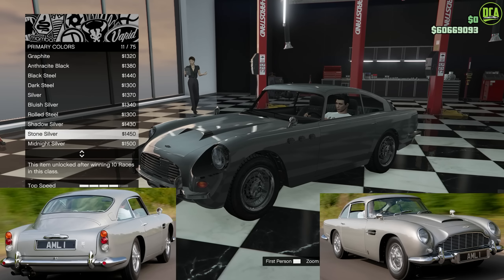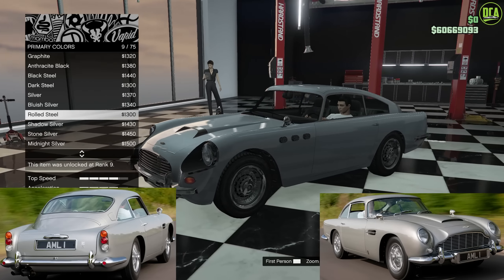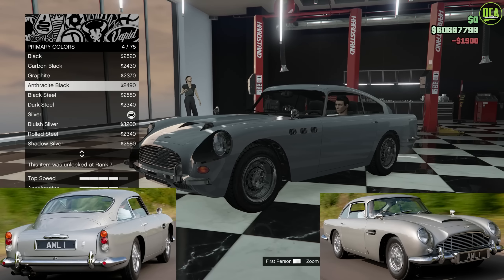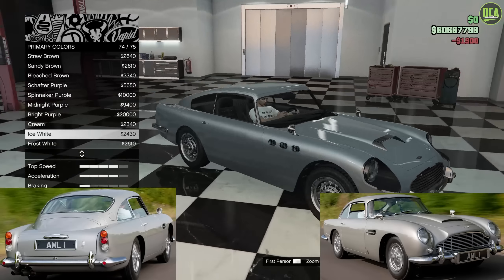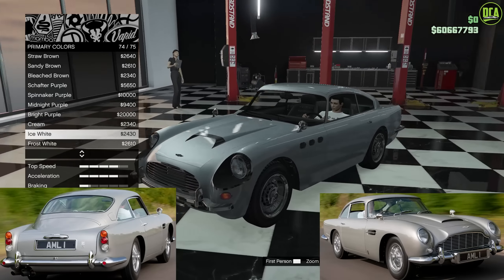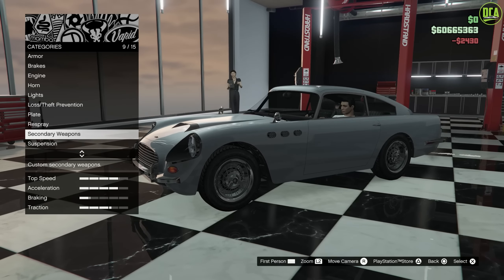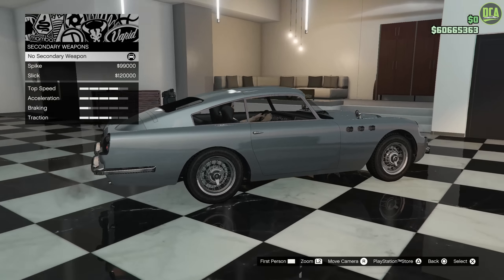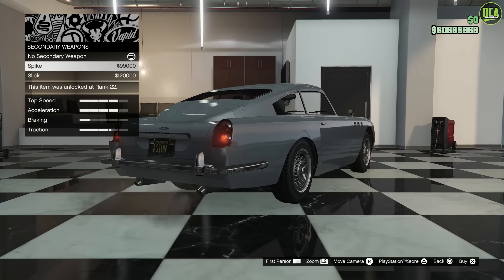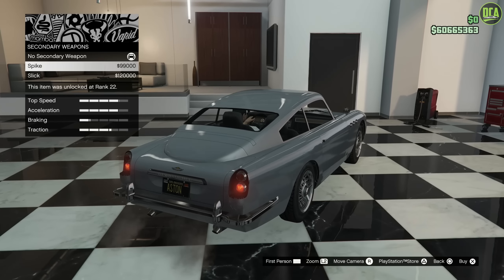In terms of color, you want to go to Metallic and then select Rolled Steel. To me, this is the closest to the real car. You can also go Dark Steel or Black Steel, but those are just a bit too dark. The car was more of a silver, but on the gray side. Stone Silver also works well, but I think Rolled Steel is the way to go — Rolled Steel with the Ice White Pearl. I think it just looks perfect, so we'll do that.